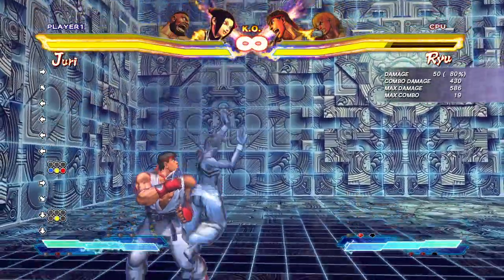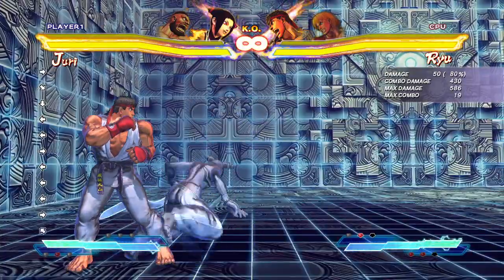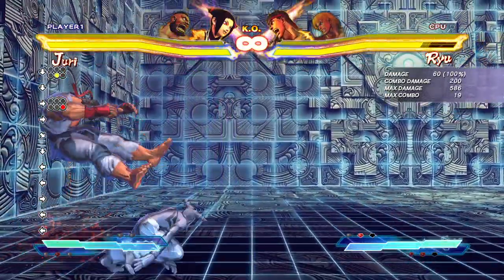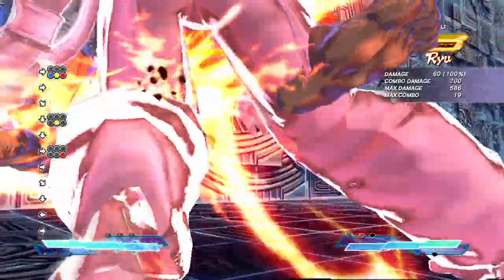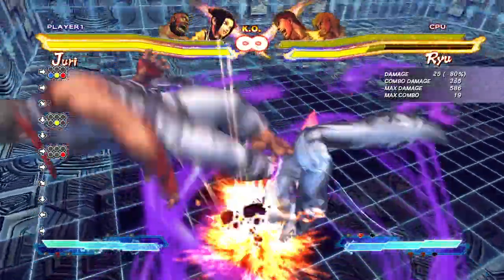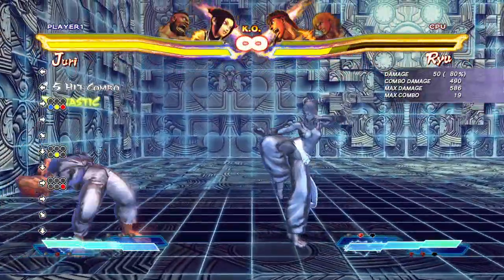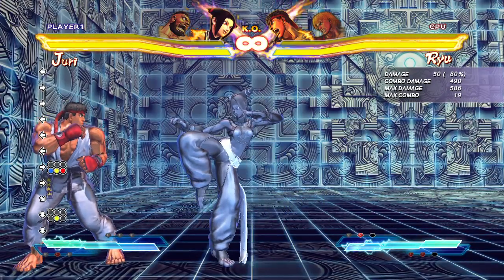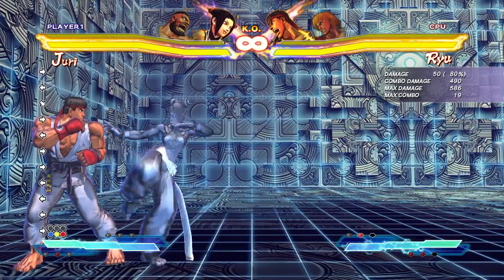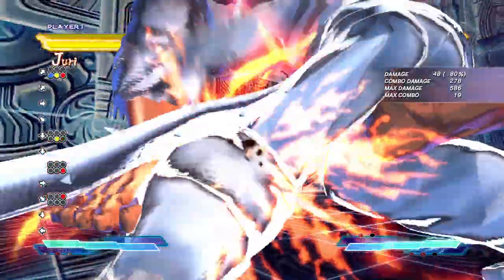However, if you're in the corner — and you get people in the corner a lot with Juri — either off the medium or fierce pinwheel, you're going to notice that you can connect a medium kick, which means you can combo the Super as well. Just like that. It's really sticky and rarely misses. In old Street Fighter, if Ryu crossed me up there it would miss, but in this one it rarely misses. You can still do any kind of combo you want and finish with it.